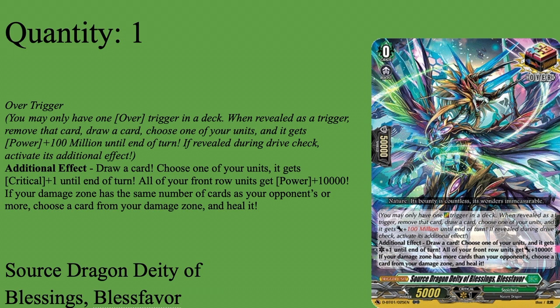Moving on to triggers. First, our over trigger: Source Dragon DD of Blessings, Bless Favor. Grade zero, boost 50k shield, 5k power over trigger. When revealed as a trigger, move that card, draw a card, choose one of your units and it gets plus one critical. If you drive check it, you draw a card, someone gets plus one critical, the entire front row gets plus 10k, and if your damage equals or exceeds your opponent's you can heal one. Bless Favor is pretty much my favorite over trigger of all time — it's an everything bagel. You always get the draw guaranteed, and if you drive check it you get two draws, a crit, possible front row 10k boost, and a possible heal. It doesn't auto-win you the game, it just makes it a lot harder for your opponent to win. One of Bless Favor.